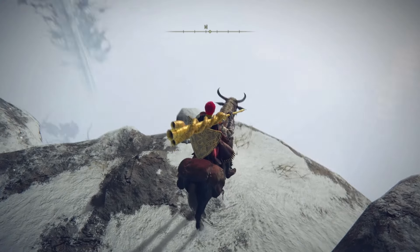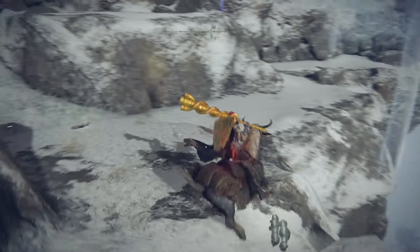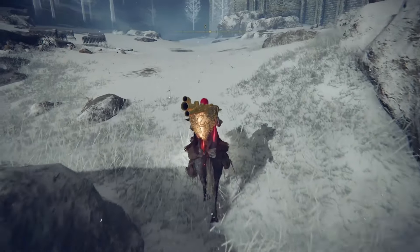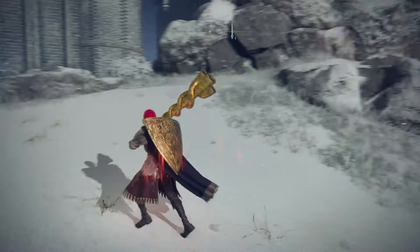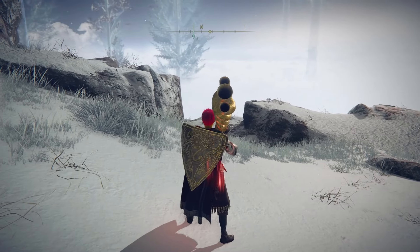Run down right to this little area here. What we're going to want to do is sprint, and at the last possible second at the ledge, jump. Then wait as long as you can before you hit the double jump button again. Then swing your weapon all the way down.